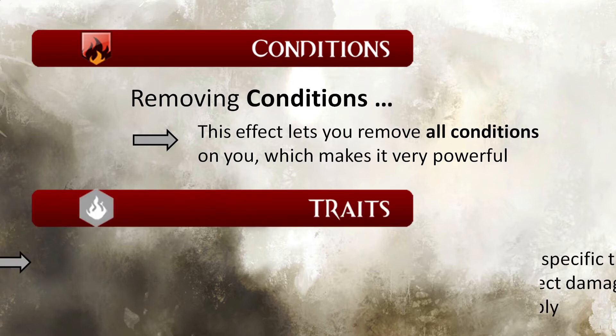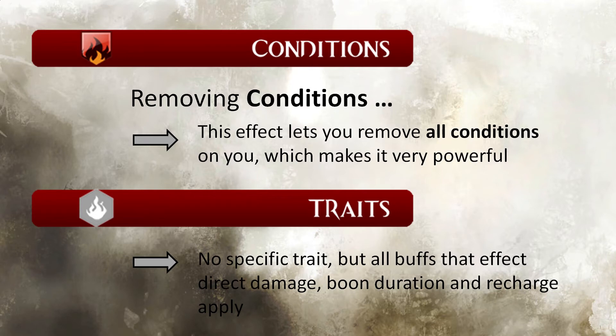Traits don't affect Phoenix as a single skill. Phoenix benefits from Pyromancer's Alacrity for faster recharge, which means 16 seconds instead of 20, and any buff that boosts boon duration, which can increase the duration of vigor by one or two seconds. Damage is direct damage, so anything that buffs that applies.